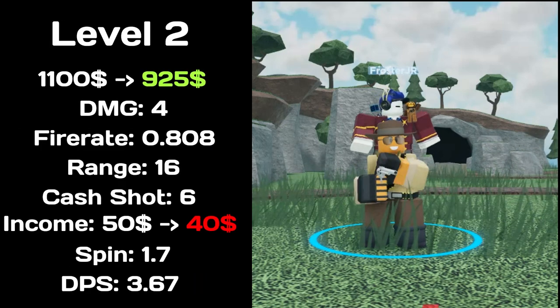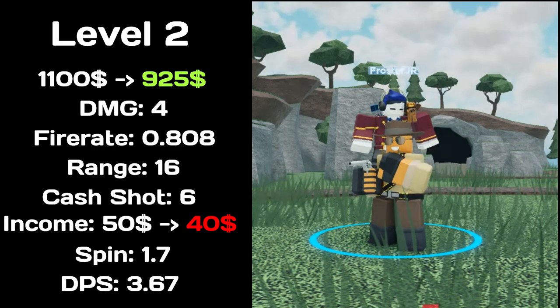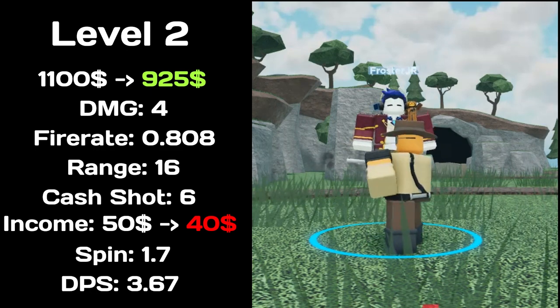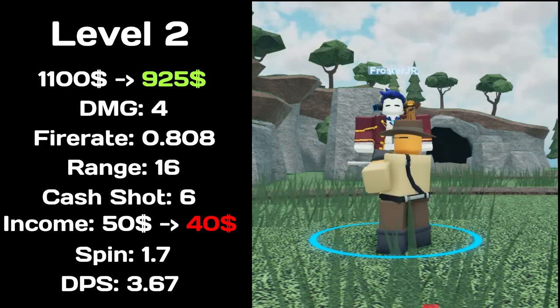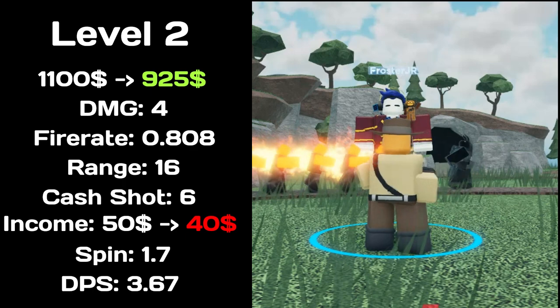At level 2, total price decreased to $925, deals 4 damage, has a fire rate of 0.8, has 16 range, income decreased to $40, spin time of 1.7. Total DPS of 3.67.